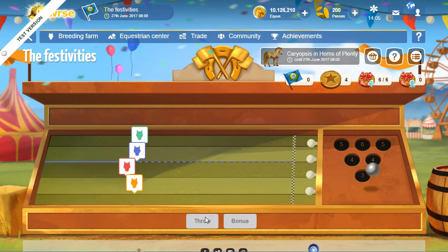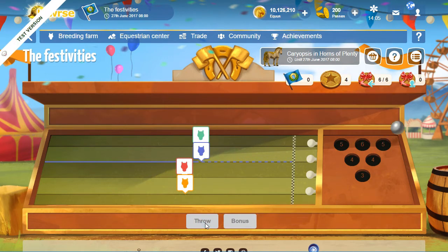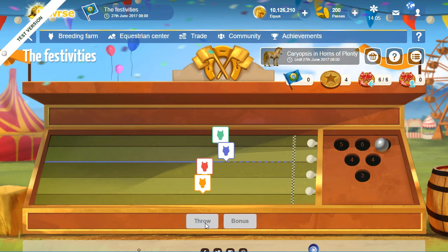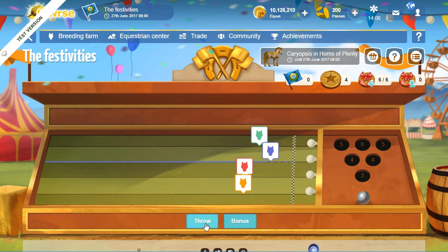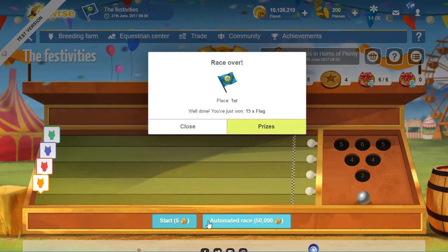I look to be in second place. Go again — six! Oh, I'm in the lead! Got four — I'm actually doing pretty good, I've gotten either six or four. Got a six again. Got five, that works. Come on Lucky — six! Yeah, I'm so close. I didn't cross the finish line — come on horse. Yes, I win! Yay, I win! I get 15 flags.